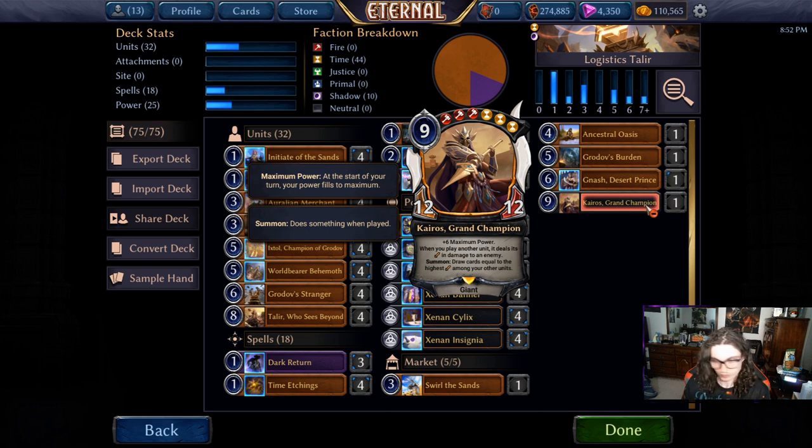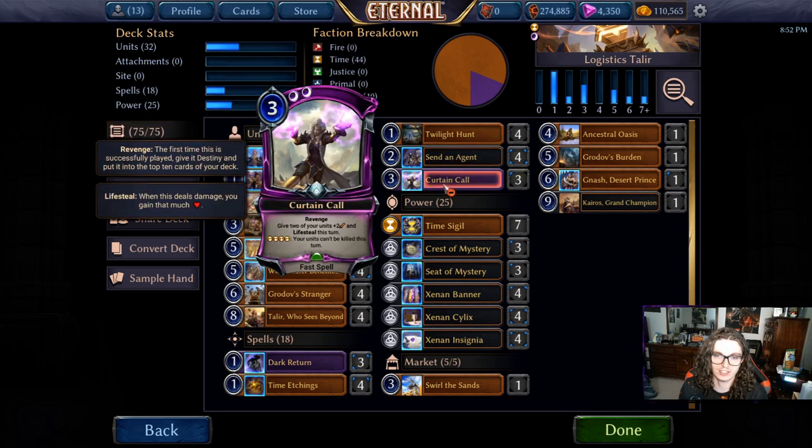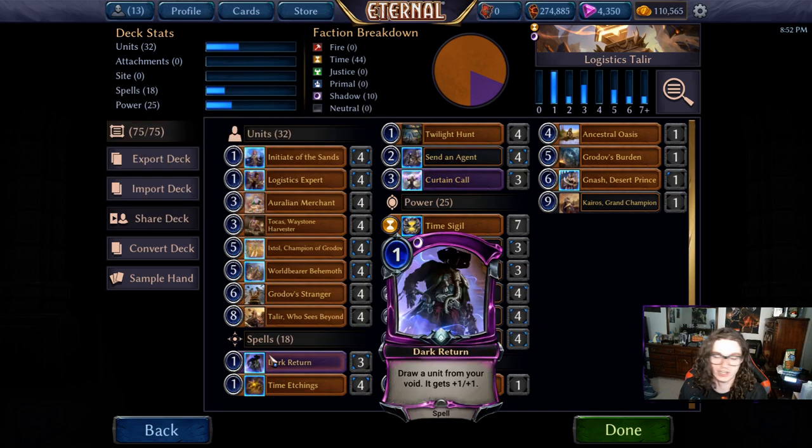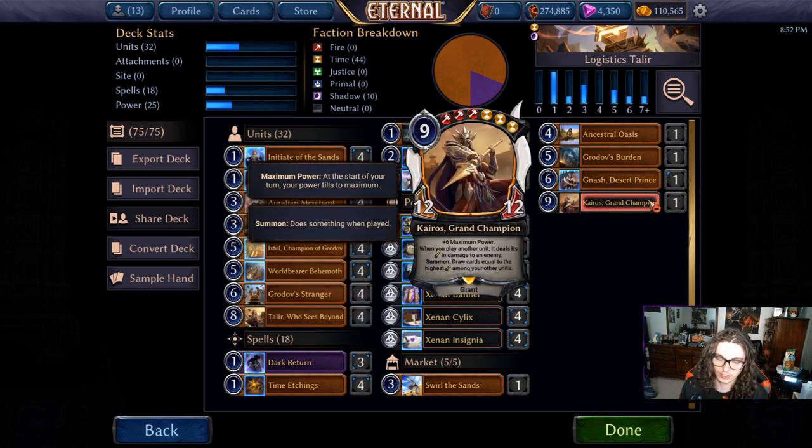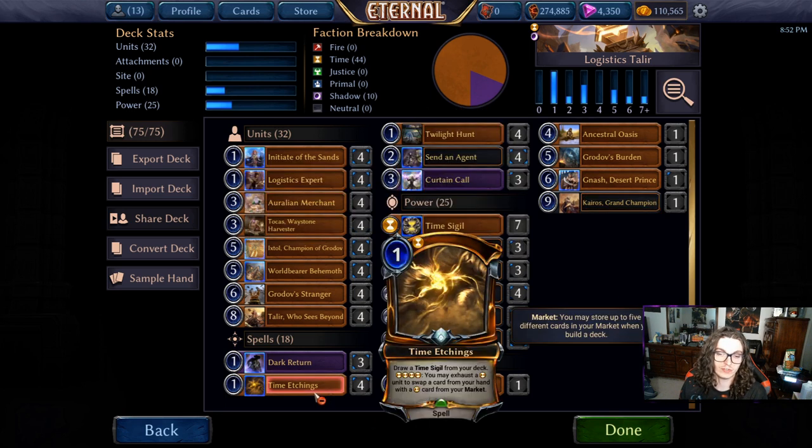You'll draw six — or however much if you've got a bigger guy on the board — but six is usually enough to churn through your whole deck. While that's happening, you're basically drawing power and spells. Your hand will end up with a bunch of Twilight Hunts, Sending Agents, Curtain Calls, Dark Returns, Time Etchings, and power, and your board will just fill up completely. Each unit you draw is going to deal damage to your opponent's board or face.